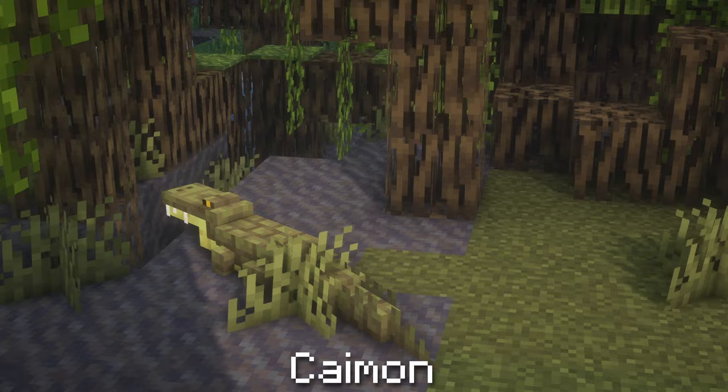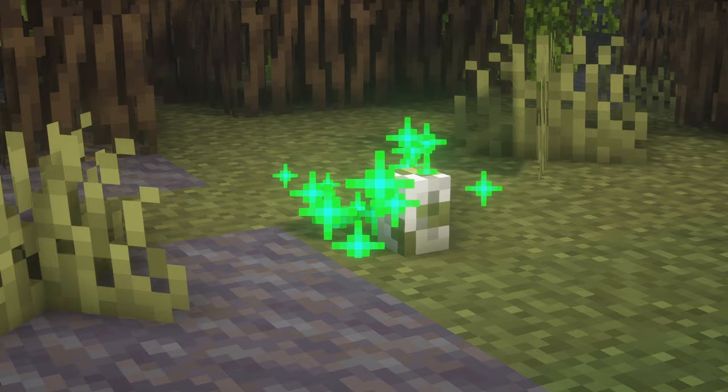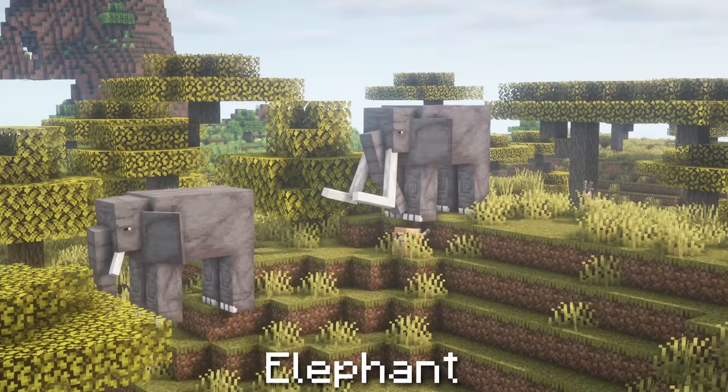Caymans are small crocodilians that live exclusively in mangrove swamps. They are semi-aquatic and can survive both in water and on land. Caymans can be tamed by having the player be near Cayman eggs as soon as the crocodilian hatches. Capuchin Monkeys are small monkeys that live in groups and defend themselves by throwing rocks, attacking with cobblestone when threatened. Shift right clicking on a tamed capuchin monkey will cause it to ride on its owner's shoulder.